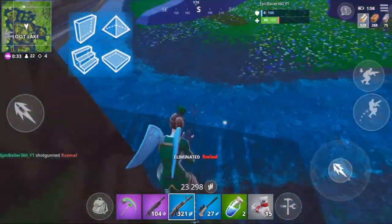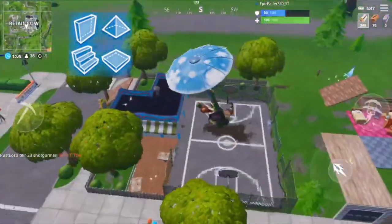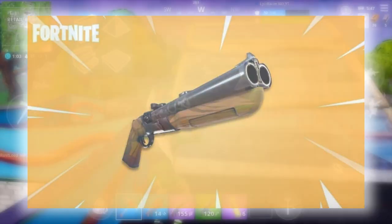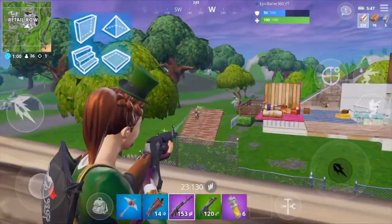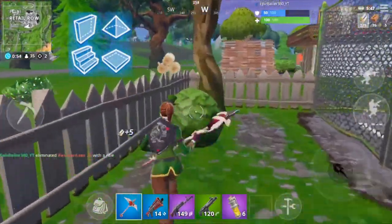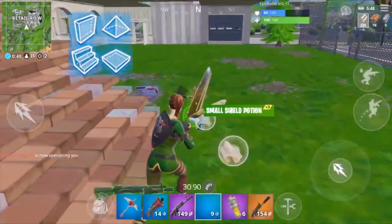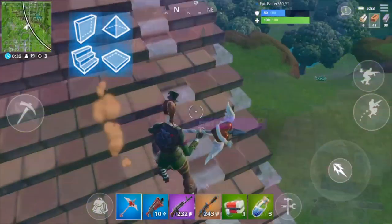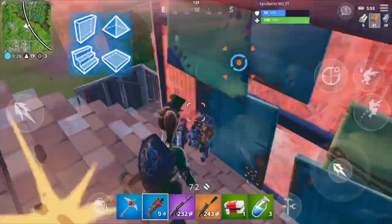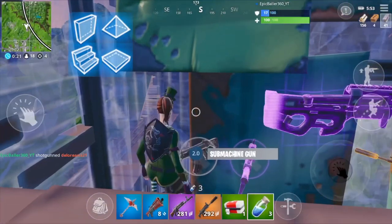You guys saw it coming — the double-barrel shotgun. A gun everyone suspected might be removed, but definitely not as soon as it was. At the closest range possible, this was without a doubt the strongest shotgun in Fortnite. If you look at other games with double-barreled shotguns, generally they're pretty powerful as well. However, in Fortnite, the double-barrel struggled to find its spot in someone's loadout. People wanted shotguns with a bit more range, and that's why the pump and the tac have reigned supreme. Only time will tell if the double-barrel shotgun will ever return.